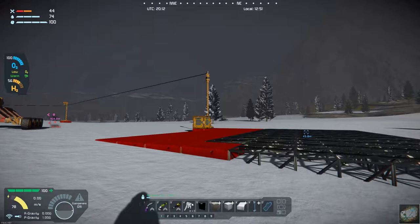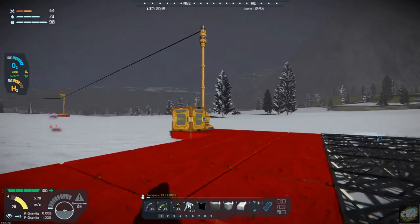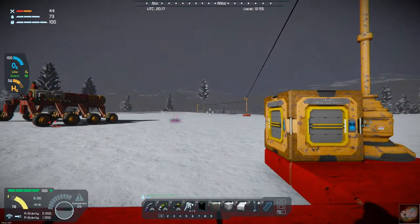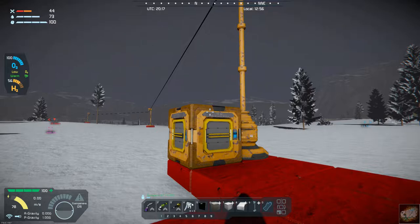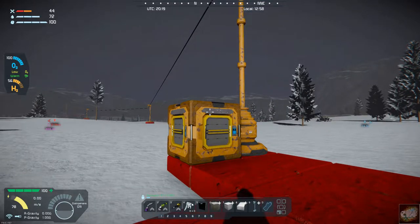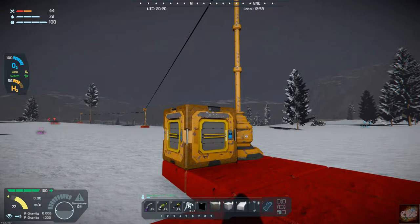Hello all you Space Engineers out there, Commander Kingfish here, and it is Day 35 here on the frozen rock. Last episode we started our coal facility for power and started getting the platform in. I got power run from the main base all the way over here, because we're going to need power in the beginning, but once this is all in place there's going to be more power heading the other direction, so we should have a surplus.